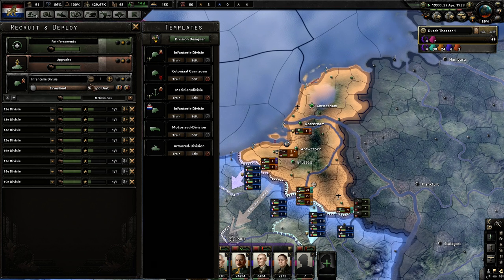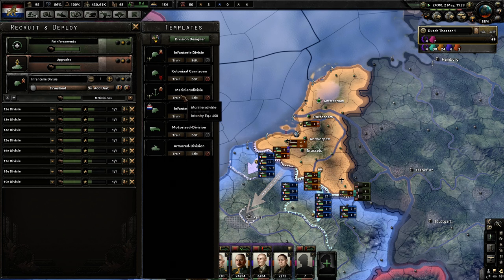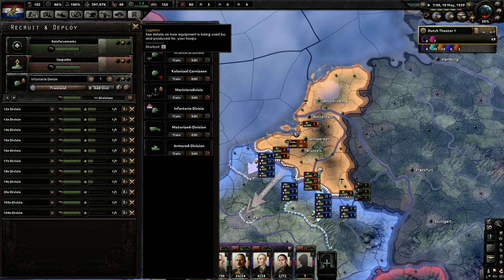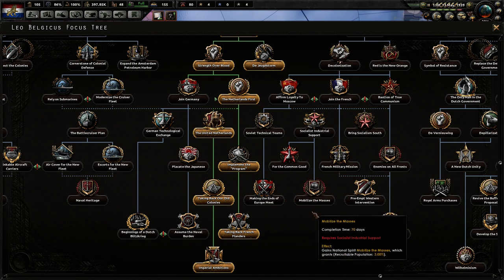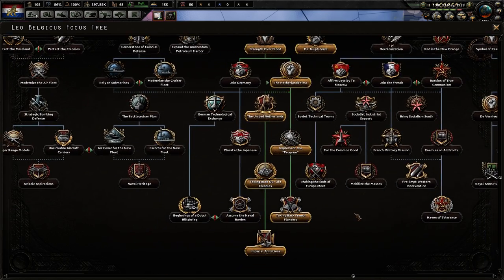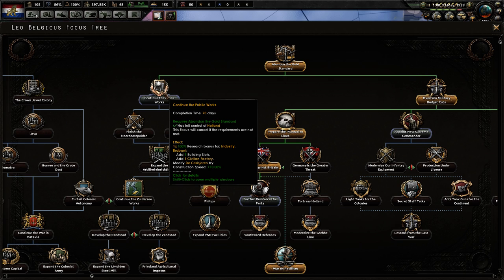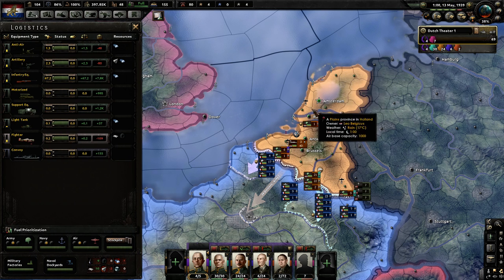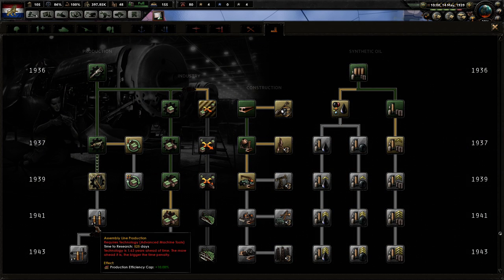It's April 1939 and they still have 71 divisions on my front — not good. Am I running out of anything? I'm running out of artillery. The question is what to do next. If they make a successful landing and I'm doing public works, it's going to stop because I need to control all of the Netherlands. If they get a foothold, that focus tree will no longer complete. But I think I can sneak that one in.